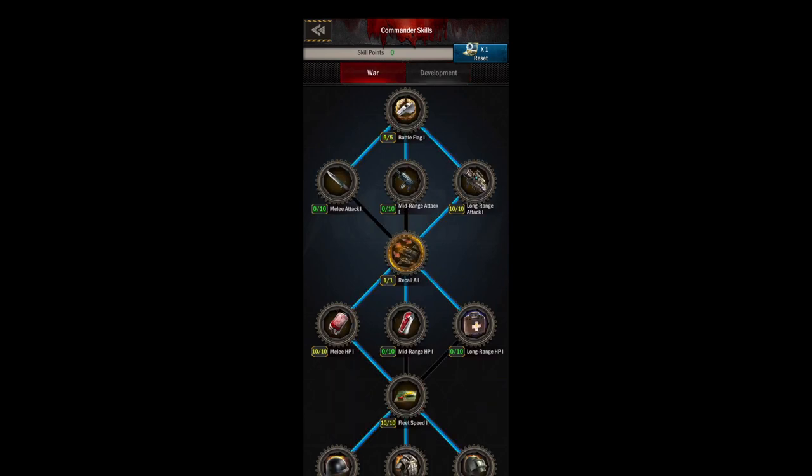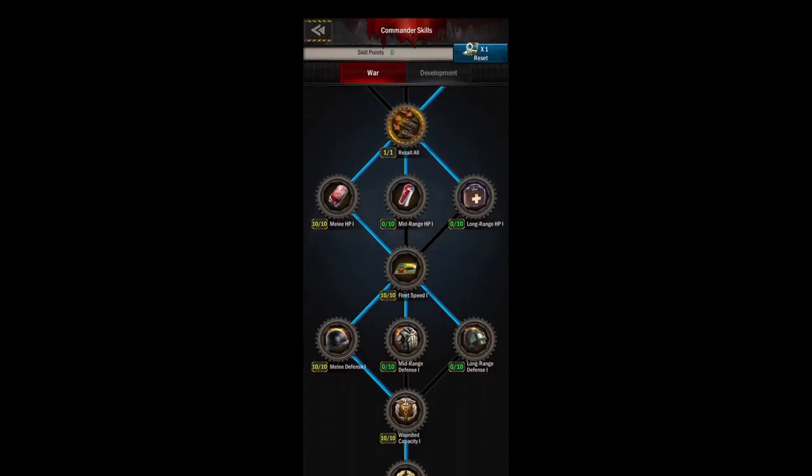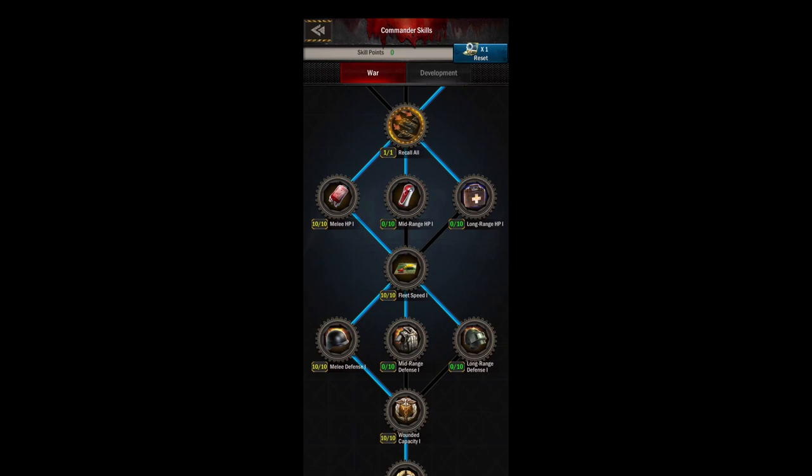The first skill in the war tree is your battle flag, which gives you a recruitment bonus. This is also where you'll find your long-range attack — you'll be choosing that over the other options. You also have your recall all skill, which is very important and very handy for getting all your troops back no matter where they are.